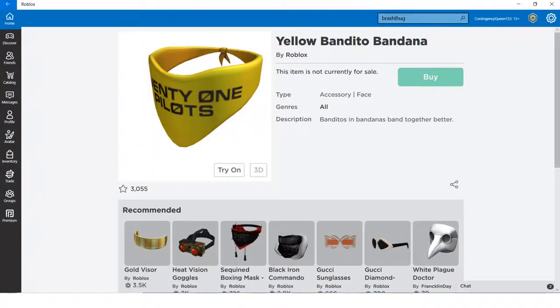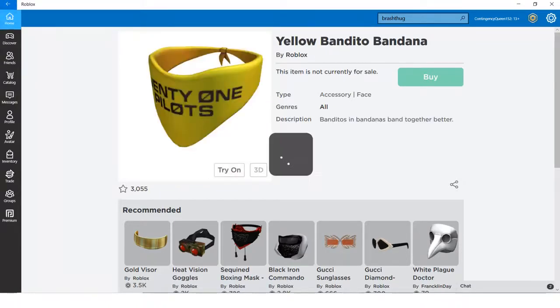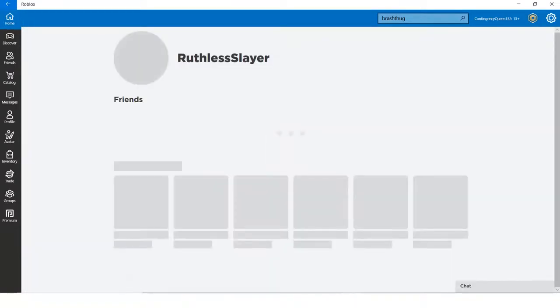Hey guys, welcome back! Today I'm going to be telling you how to get the yellow Banditoo bandana. It's part of the Twenty One Pilots event. The description says Banditoo is in bandanas, band together better. Let's quickly go get this cool accessory, which is one of my personal favorites.